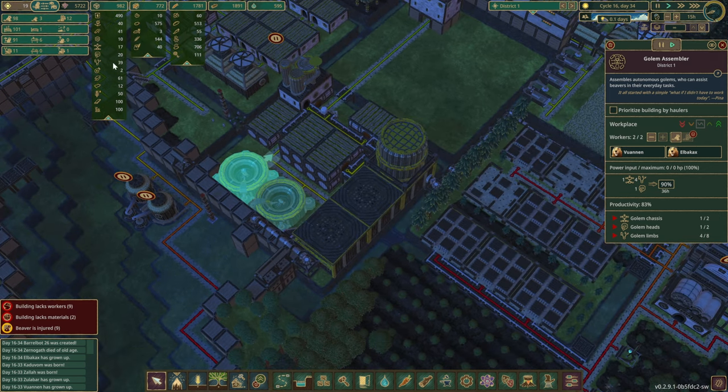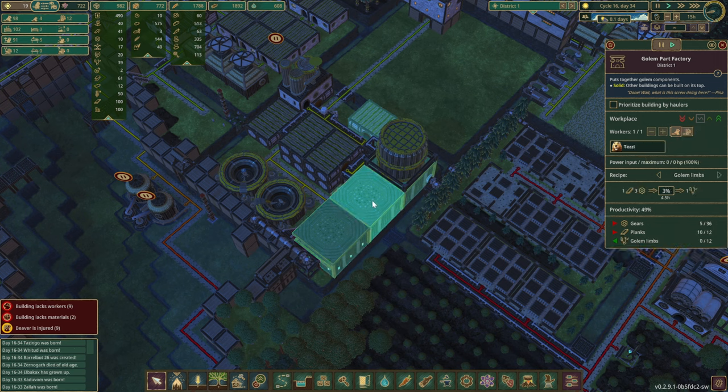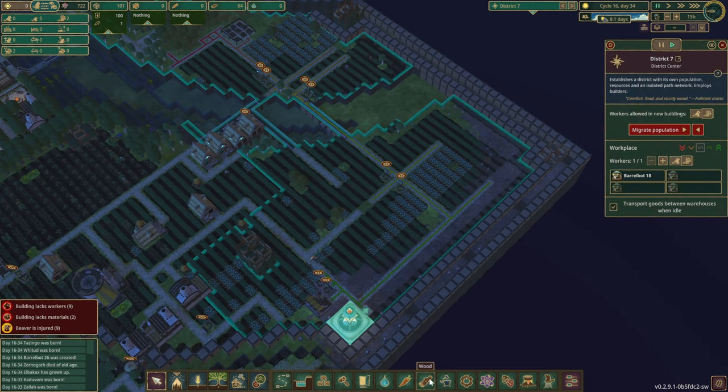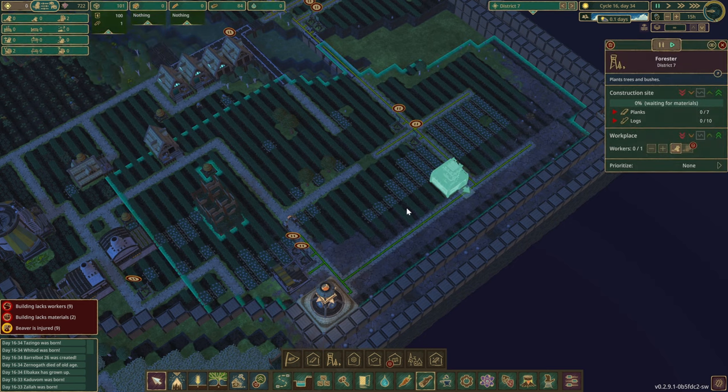We are pretty good on parts right now. Let's just unlock the factory. We'll unlock it. Do we have any more spare parts? No, we don't. But we do want to start planting some trees — only problem is we don't have any planks to construct the forester.